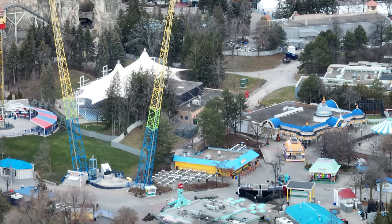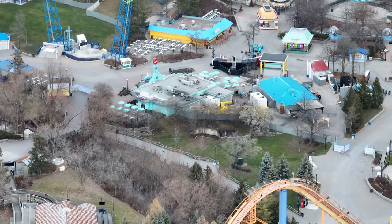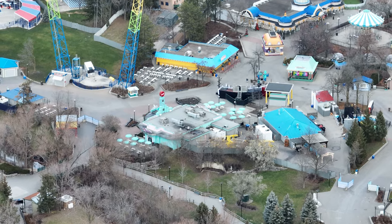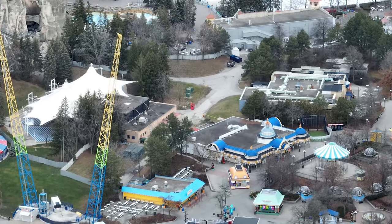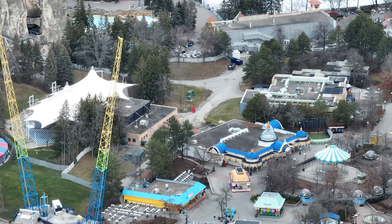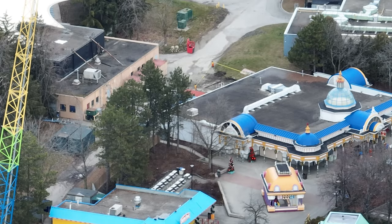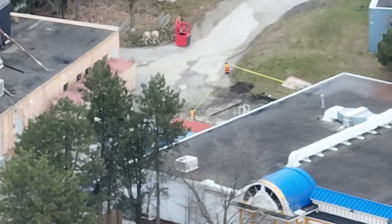Heading over to the potential blast coaster location, it looks like they ripped out some electrical and a water component for the arcade building, which is really interesting. Not much else has gone on there, and I do not see any colored flags or spray paint, so nothing's starting there quite yet. But some things have arrived on site that I'll show you closer to the end of this video that are really interesting.